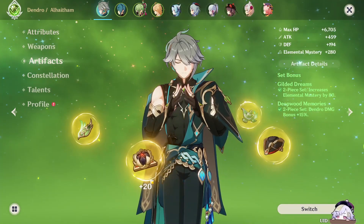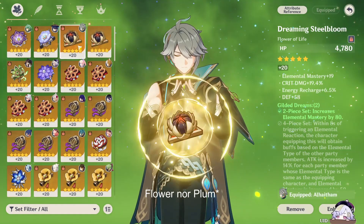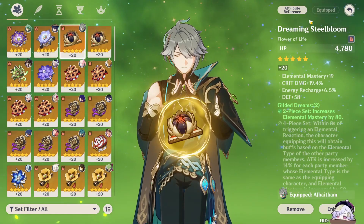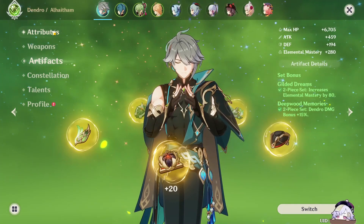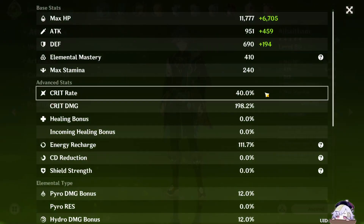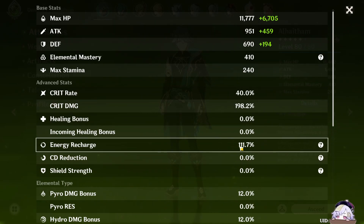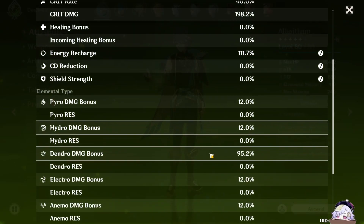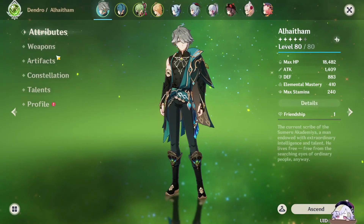So I ended up finding a plume that was somewhat leveled up — not fully — which honestly increases crit damage by like maybe 5.4% ish. He loses EM, but he also gains a little bit more energy recharge. So hopefully that small percentage can help out. So we're at 40 over 198 crit — energy recharge from, I think it was 105, we're now at 111.7. Dendro damage decreased by, I'd say, like 8% maybe? But even then it should be fine.